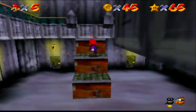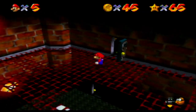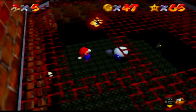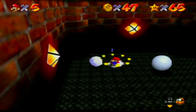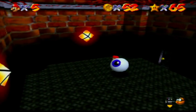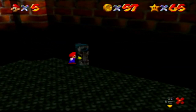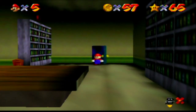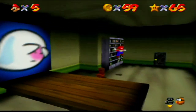Let's start collecting the red coins. Red coins always net you at least 16 coins, so it's worth collecting them and the 100 coin star at the same time. That little squeak Mr. I makes when you beat him actually makes me feel kind of bad for him — kinda, because he's trying to kill Mario first.